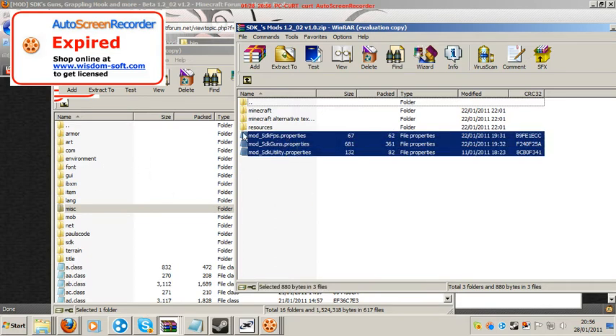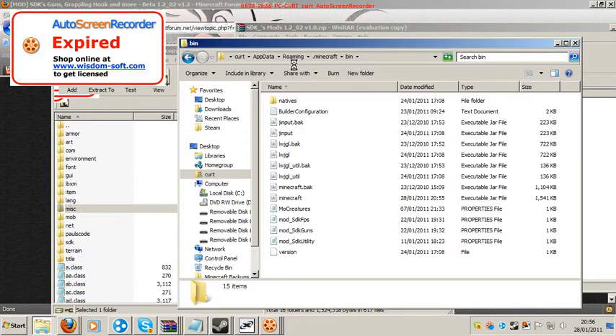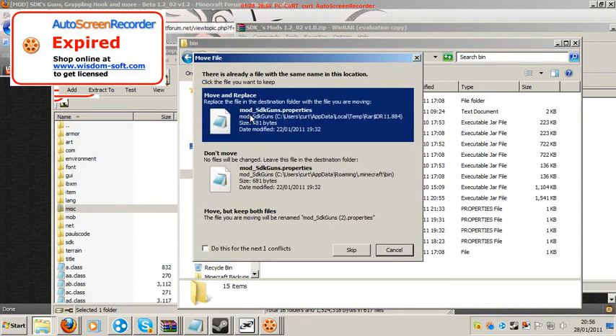Now the SDK mod property files — all these property files — you need to go straight into the bin folder where the Minecraft dot jar is. I'm just gonna replace these three.